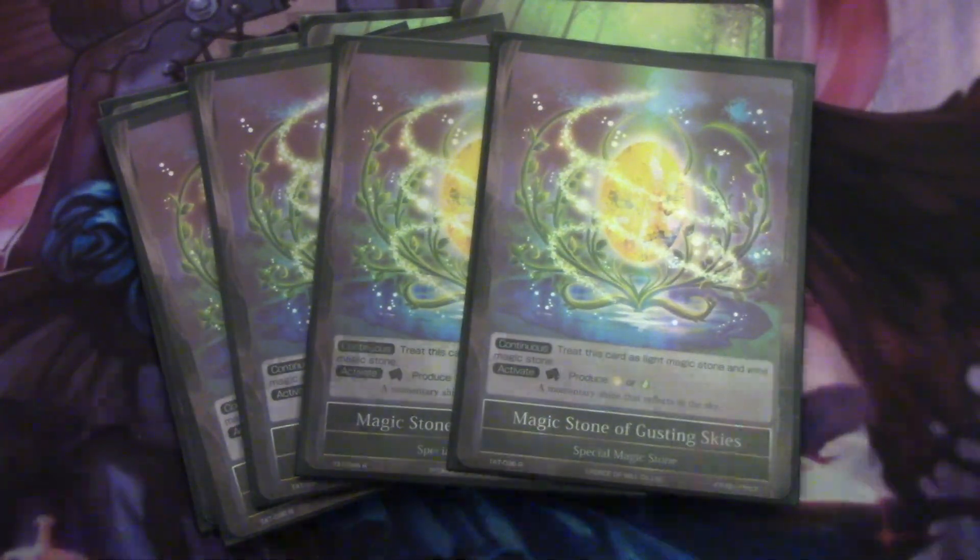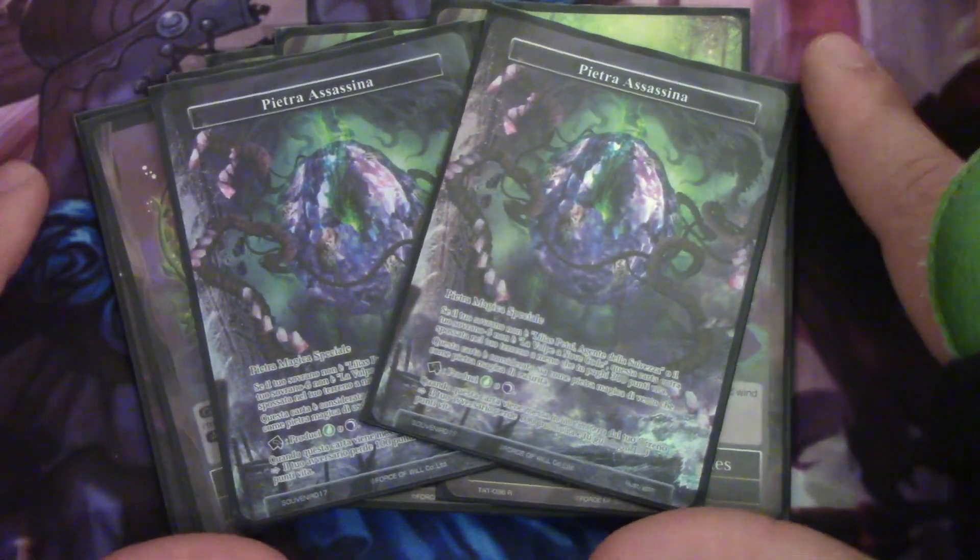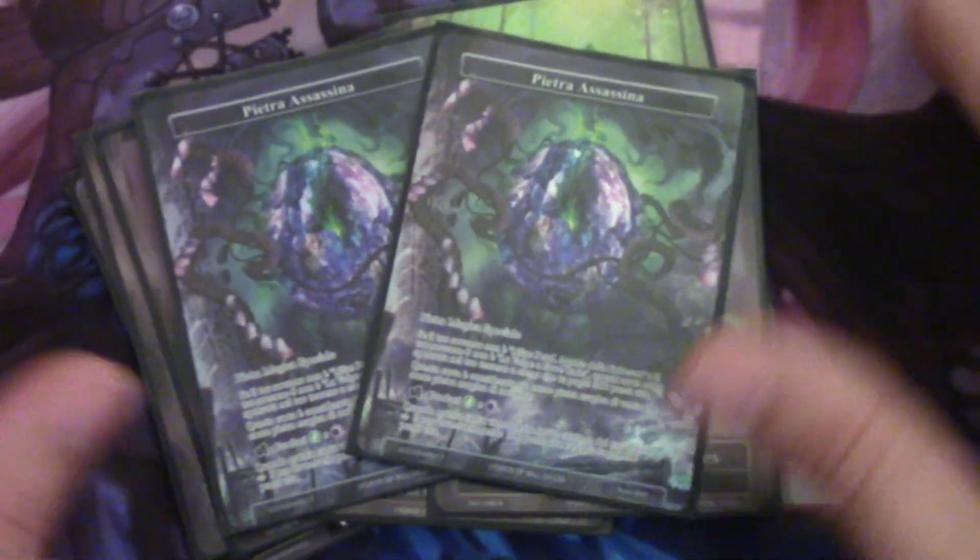For the stone base, we play four Black Silence, four Black-White, four Black-Green, four Gusting Skies for White-Green, and then two Killing Stones. We really like having the darkness sources, so we don't really mind taking the damage from the Killing Stones.